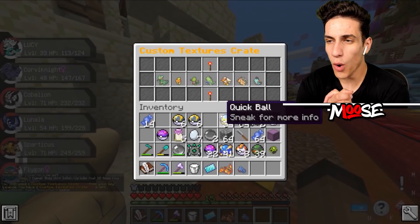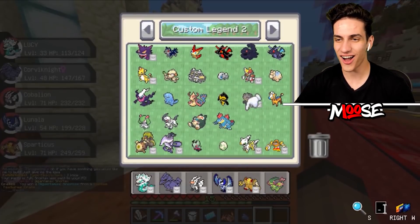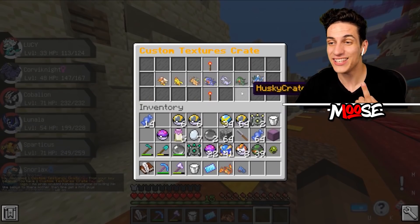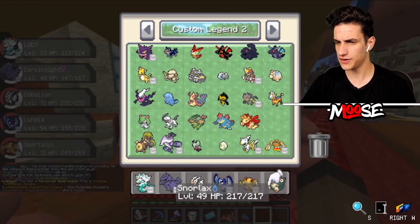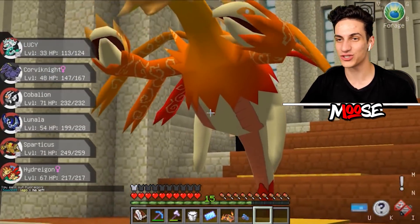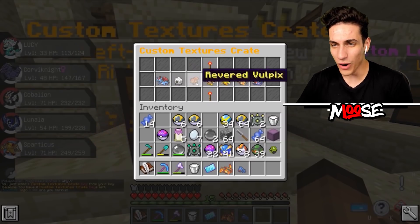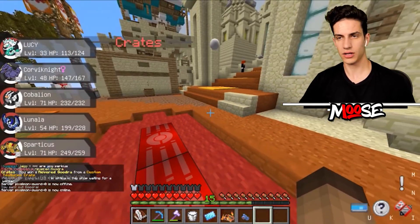What do we got today? A Shadow Blastoise - a Gigantamax Blastoise! Gigantamax Snorlax! Not bad. We only have one more Cranky left for this custom textures. A Revered Hydreigon. That's kind of interesting - definitely pretty cool for sure. Not a big fan of Hydreigon, I've never really used him before, but some people would like him. Last one - a Revered Goodra. I dig it, I guess.